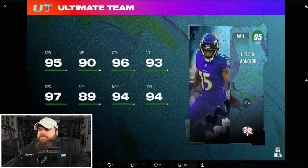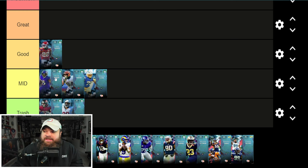Next, Nelson Aglore with 95 speed — doesn't hit 90 short route running, which sucks especially if you play All-Pro. On All-Madden the thresholds are 85 so it won't matter there, but the main thing he's lacking is a discount ability. Aglore is going in the mid tier.